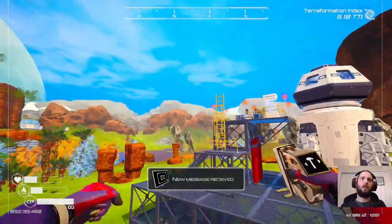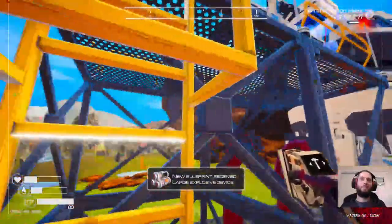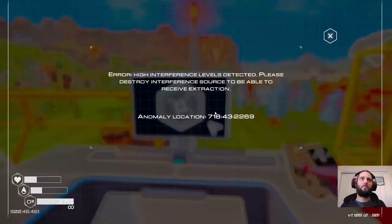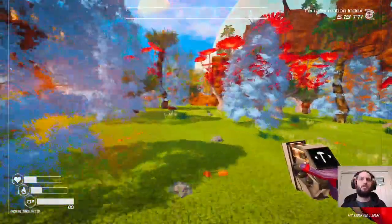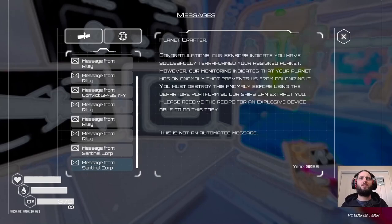Ruby's much better at the game than I am, but I probably still have some. Alright, we have our extraction platform! 'High interference levels detected — please destroy interference source to be able to receive extraction.' Okay, and then we have a container of things we can take with us too. Interesting. 'Sentinel core — congratulations sentinel! You have successfully terraformed your assigned planet. However, monitoring indicates the planet has an anomaly that prevents us from colonizing it.'